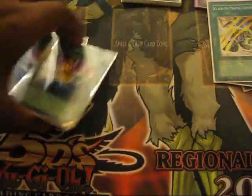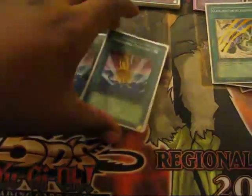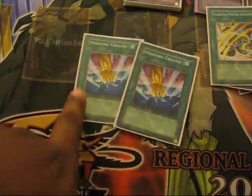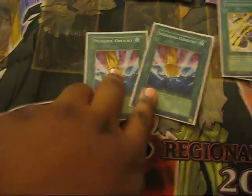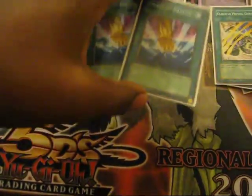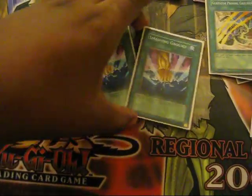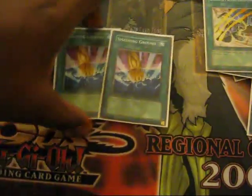Two Smashing Ground — I play this because these work. You could set up so many plays with this; it just wrecks your opponent's setup a lot if they don't have a backfield most of the time. They work really well — try two. If not, try one if it doesn't work for you.